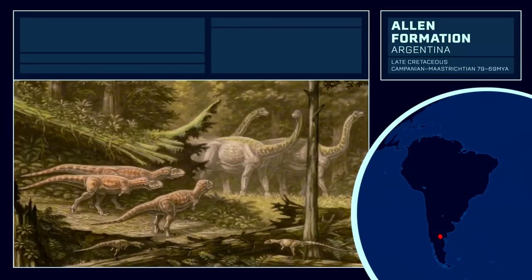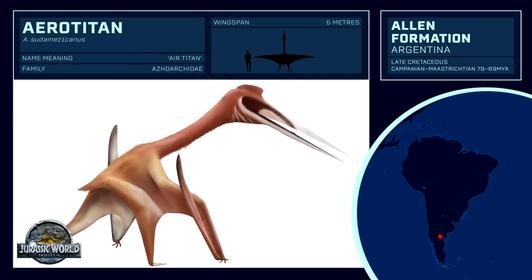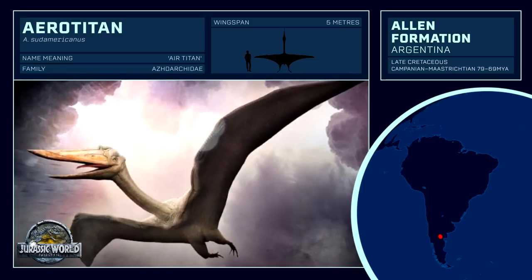Finally, we end the South American tour with the Allen Formation, also featured in our Jurassic World Patagonia video, where we showcased dinosaurs such as Saltasaurus and Austroraptor. The only pterosaur from this site, but a famous one in its own right, is the Aerotitan, a South American family member of the renowned Azhdarchids, the largest pterosaurs on Earth, of which Quetzalcoatlus is also a part. However, Aerotitan is relatively small for an Azhdarchid despite the deception of its name, and only appears in the mobile Jurassic Park the Game as a reference.